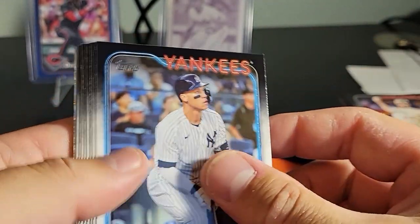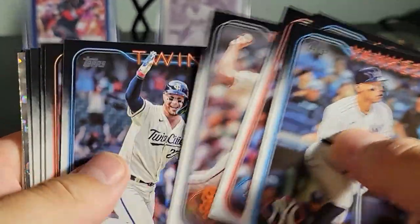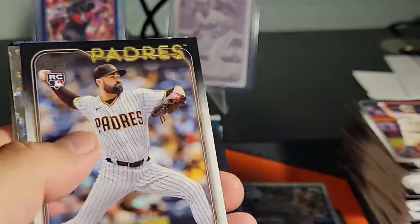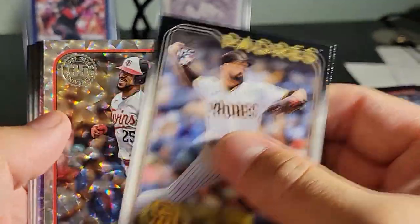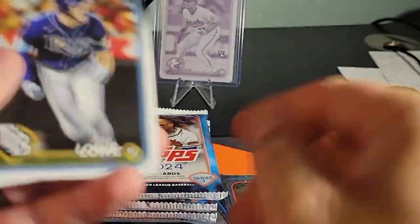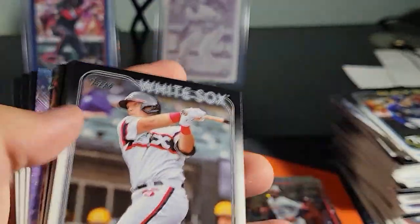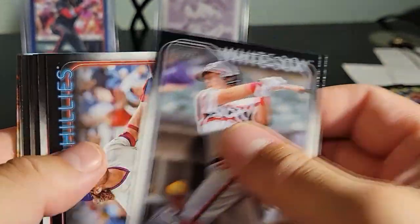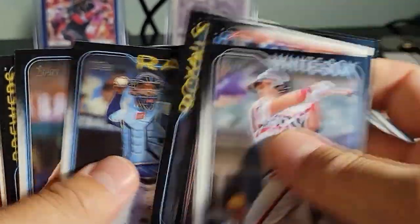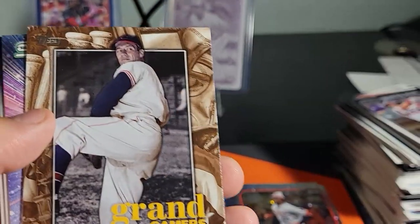So I've hit a royal blue, an aqua, a gold foil, and a regular base — now I need a rainbow foil and a yellow one. A friend of mine pulled a yellow one while we were traveling; that one's on my Instagram. I think I got another home run challenge card — yep, Francisco Lindor.